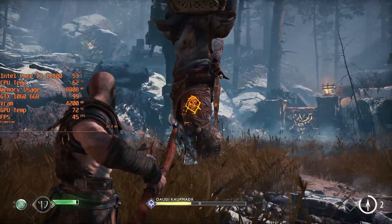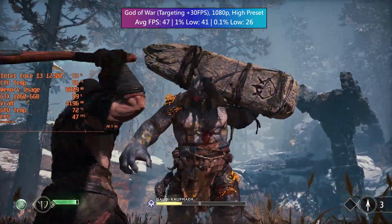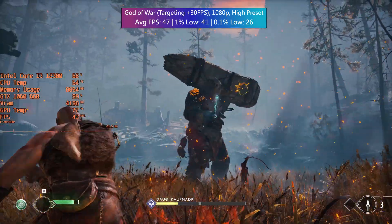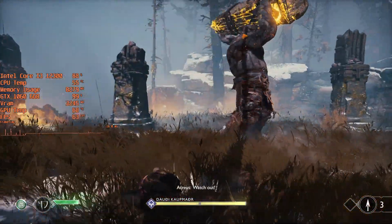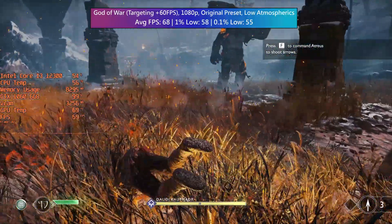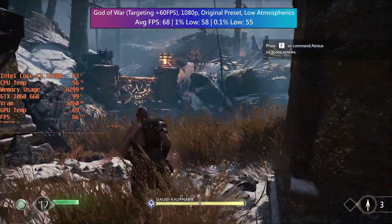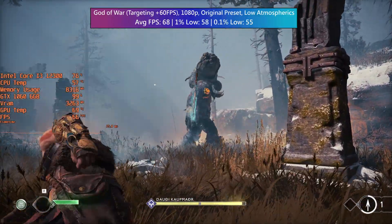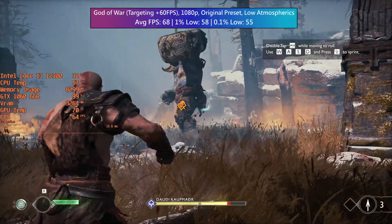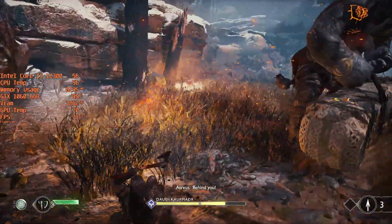God of War with the highest preset actually fell below 30fps quite often, so dropping to high made the most sense. You could play with individual settings since it might be a single option causing problems, but sticking to presets makes things simpler to convey. For 60fps, the original preset is best — I think these settings are equivalent to the PS4. The atmospheric setting was left at low, as it seemed to make the difference between averaging over 60fps and not. The game still looks really good though.